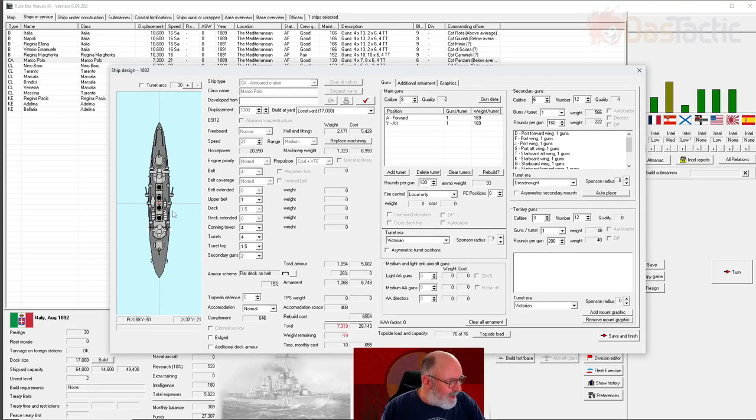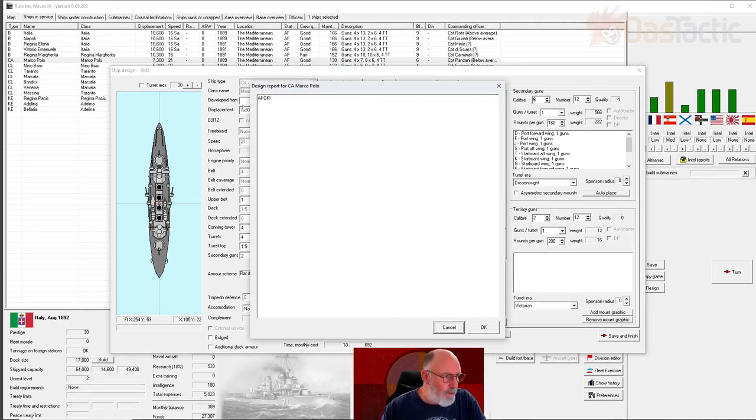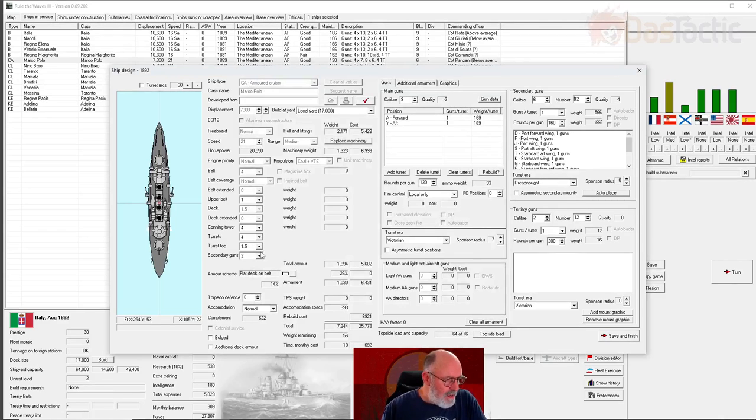By adding more guns we're now slightly overweight, so we can just bring them back a little. We've got tertiary guns - twelve three-inch guns. I wonder if reducing the caliber of those would give us more weight, allowing us to push out and get more six-inch guns. We end up with twelve two-inch guns instead. We're tweaking in odd ways but it may still work. Let's see if this works - yes, all okay. We're now changing the Marco Polo in different ways.